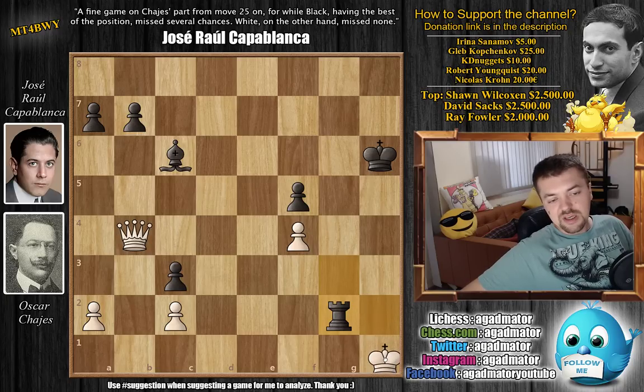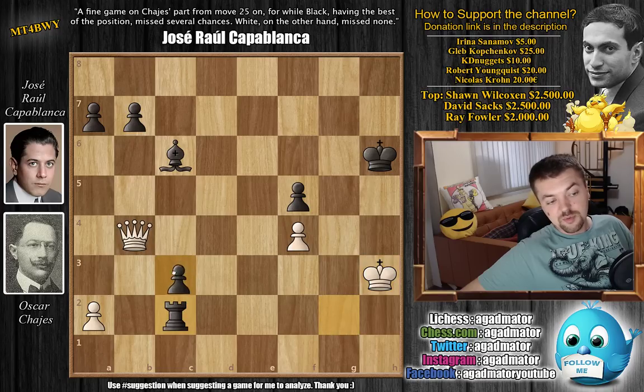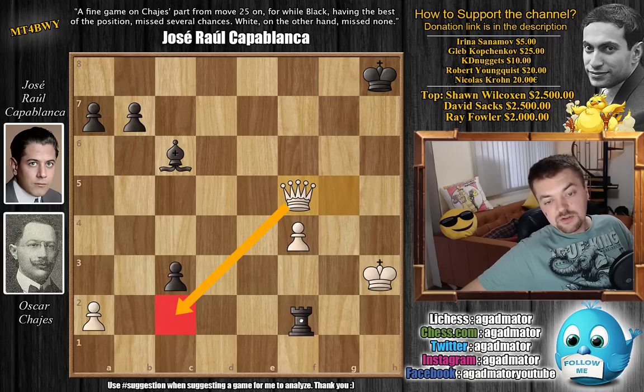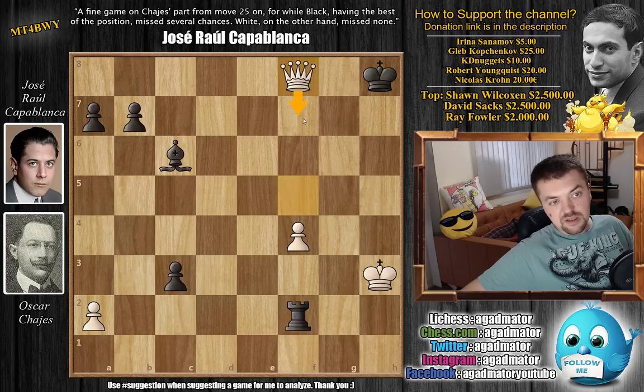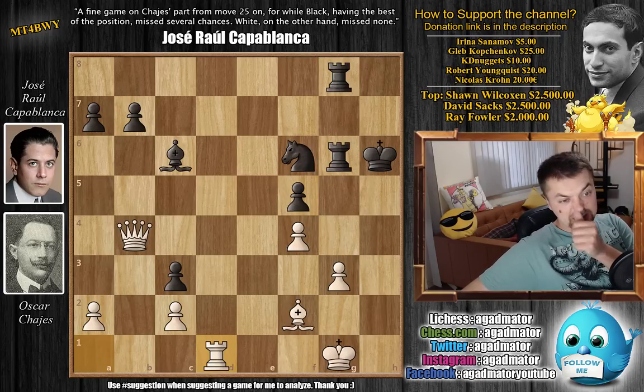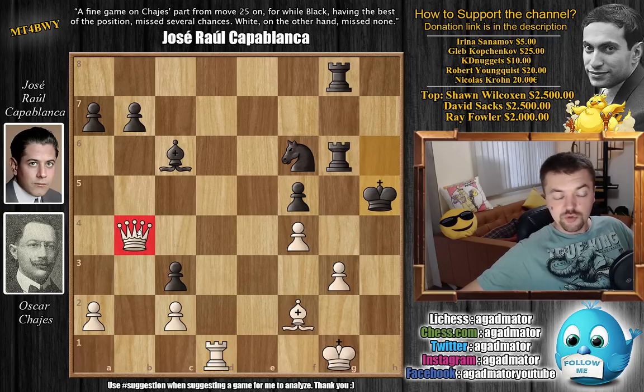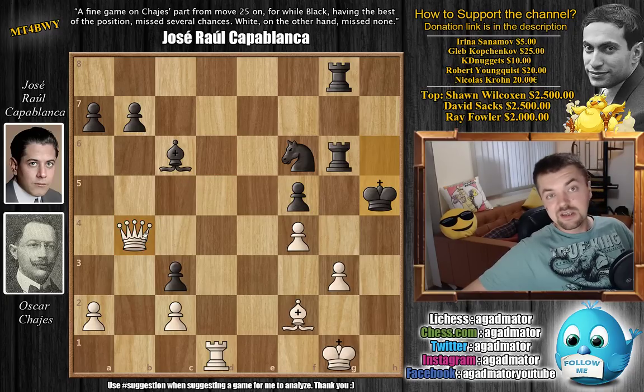But after queen d6 check, you can see it will be very difficult to escape checks from the white queen. Let's say king g8, queen g5 check, king to h8, queen captures on f5 attacks the rook. After the rook moves, you could get queen to f8 and will not be able to escape. So Capablanca is not interested in this drawn line. He goes king to h5, most likely with the idea that after the shown variation, queen to d6 does not come with check and he can just continue his attack.